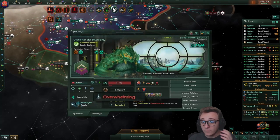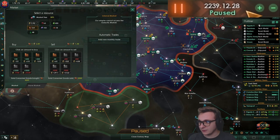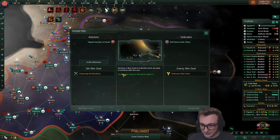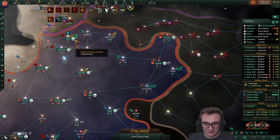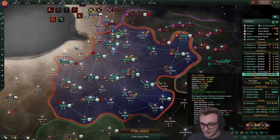We're getting a prepared war warning — they're overwhelming. Why does this game do this to me? We need to declare a war as well. Well, I guess we'll declare on these. What's the worst that could happen? Our planets will probably get taken again — but their fleet's over here so it's fine. Everything is fine.